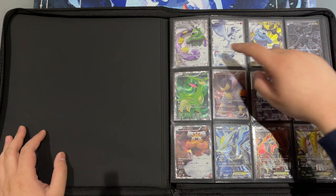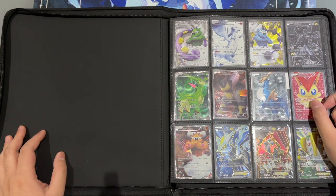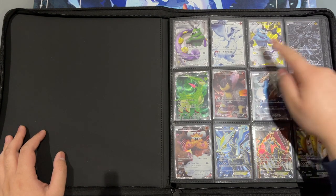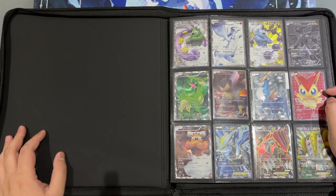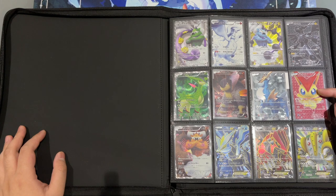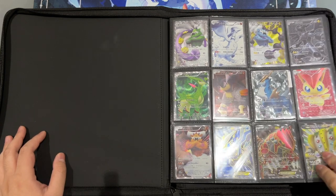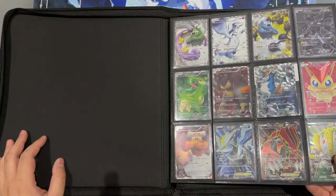Full art cards started with the release of Black and White cards. Our first cards were from the Black and White collection with Reshiram and Zekrom. When Noble Victories came out we got the three musketeers as well as the amazing Victini full art — I really love the texture of this card. Then Next Destinies was released and I especially like the Groudon on this page.